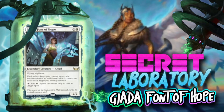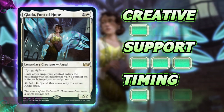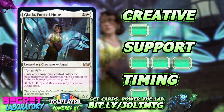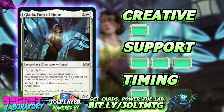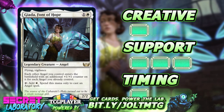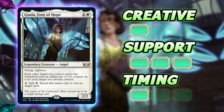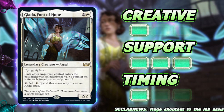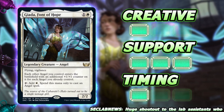Welcome to the Secret Lab. Giada, Font of Hope is an angel mana dork that gives plus one counters to angels as they enter the battlefield. This was not expected from the new set, but here we are. Giada costs one colorless and one white mana, has flying and vigilance, and each other angel you control enters the battlefield with an additional plus one counter for each angel you already control.